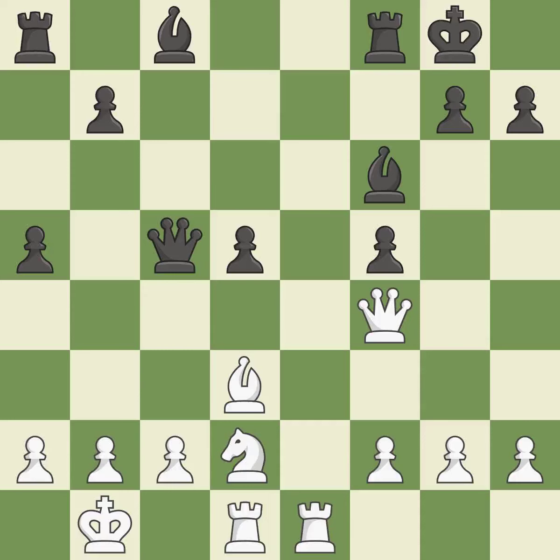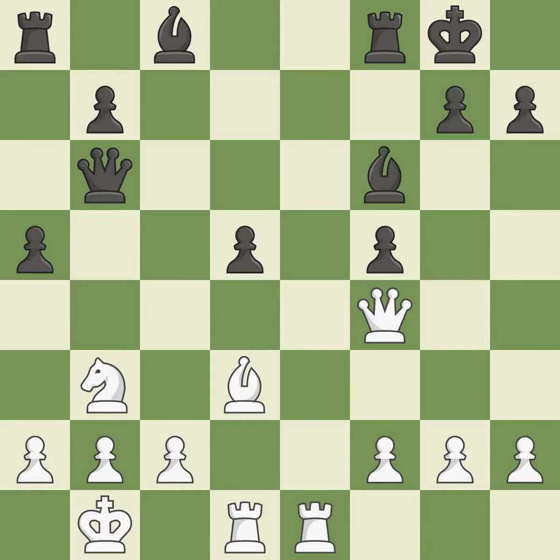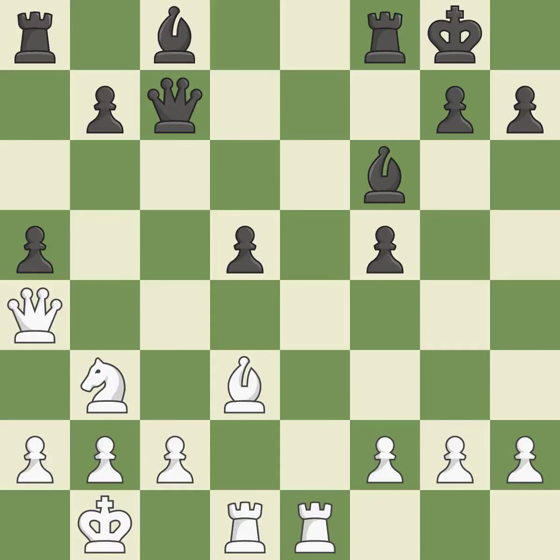This misses an opportunity to threaten checkmate. This allows the opponent to win a tempo by threatening a queen. It is an inaccuracy. This gains time by putting a queen in danger and getting it to flee. It is ideal. This move puts the queen on a safer square. This threatens to win a bishop. It is best. This loses a chance to imply that winning a pawn is possible. It is incorrect. The game was close to balanced, but now Black is worse. It is a mistake. This exposes a pawn attack. That's good.